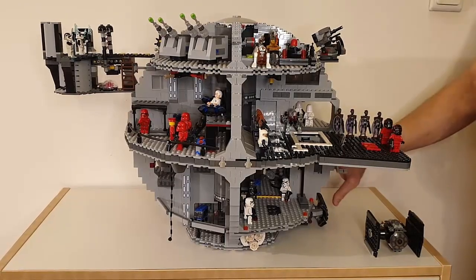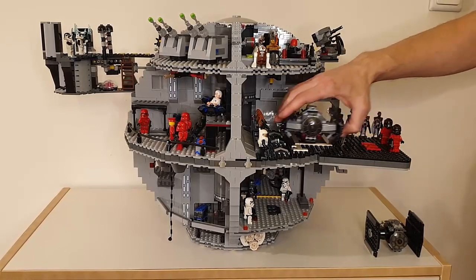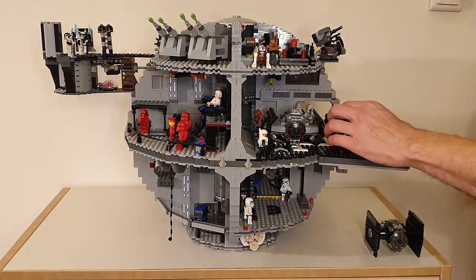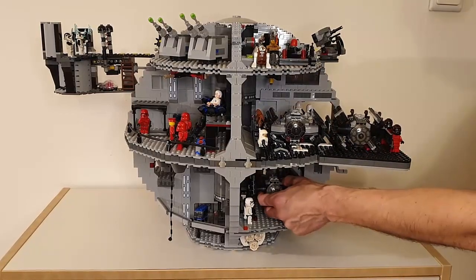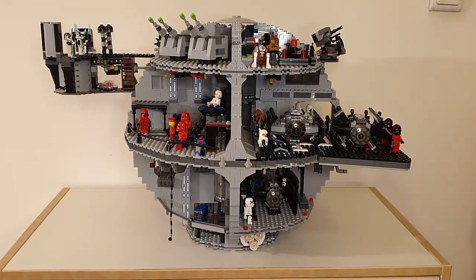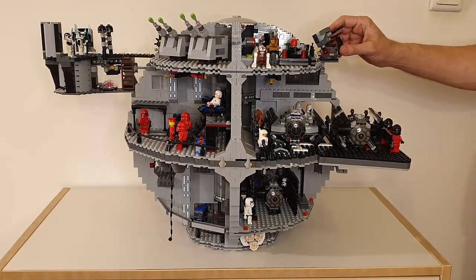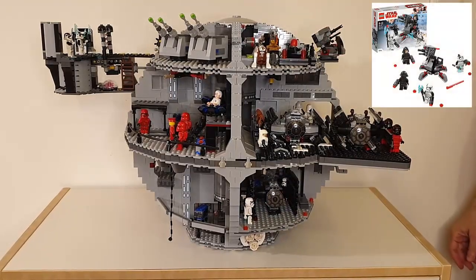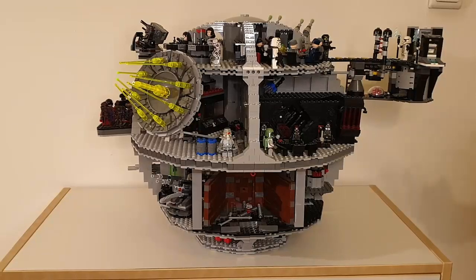Let's put them back in place. Now we have a whole fleet out there. We also have this rotating cannon, which we added from the First Order Battle Pack of Star Wars, set number 75197. This gives nice firepower to the station.